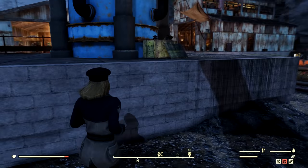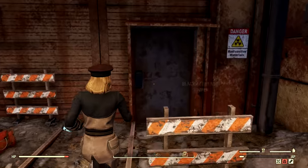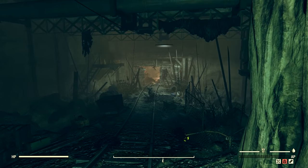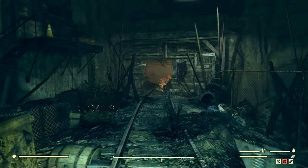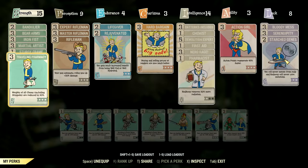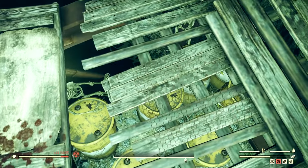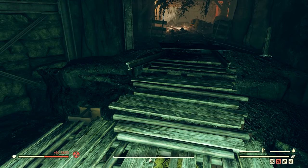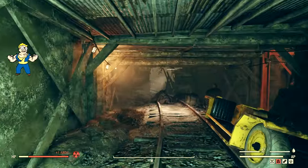Take off Starched Genes real quick — it saves us some time when we get inside. You'll need to sneak here, but it seems like someone cleared them out. Just sneak in, close the door behind you, and go into the mine. It's a clear stretch from here except for a couple of minor enemies — mole rats, rad pups, or mongrels, pretty easy to deal with. Now take off the Starched Genes perk, go in, and take some rads.